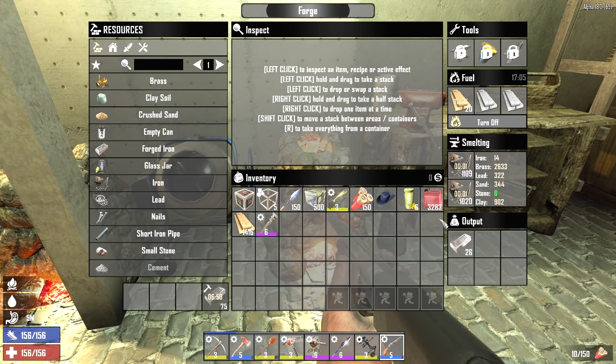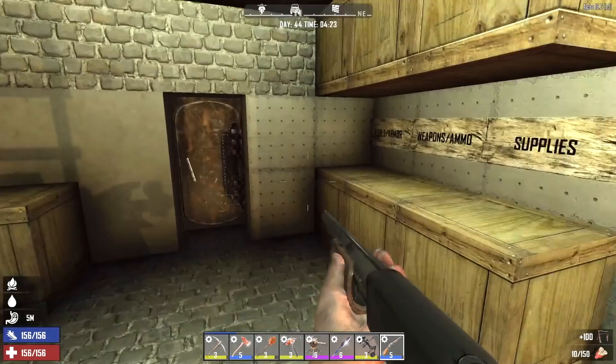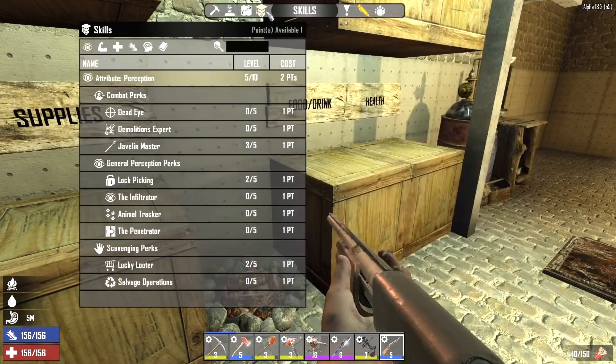We got a lot of stuff we need to upgrade with that. The workbench made 20 molotovs, 100 barbed wire fences, and is currently working on a level 3 M60. That should come in handy come horde night.